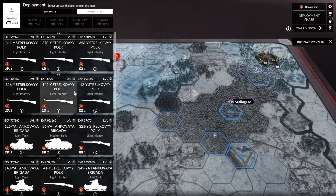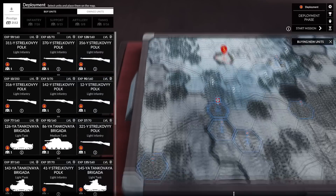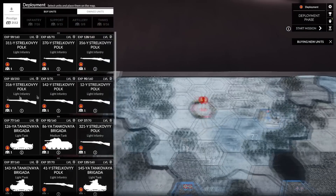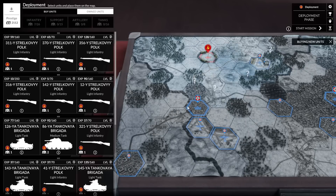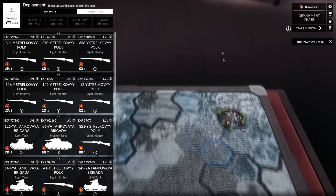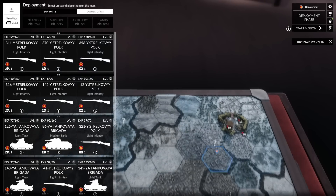We have 2,112 prestige. The Germans occupy Stalingrad. We have our troops to the north of Stalingrad. It doesn't look like we get the southern portion of the pincer, just the northern portion. We're going to be coming from the north, driving south. We've got to take the main strategic point here, and then Stalingrad itself. I don't know if the Germans will attack at our troops that are already in the corner of Stalingrad.